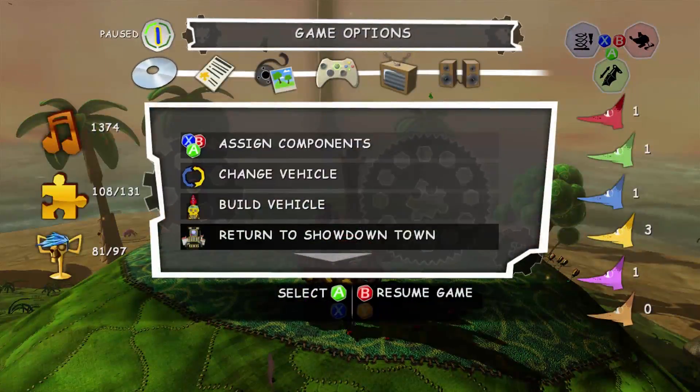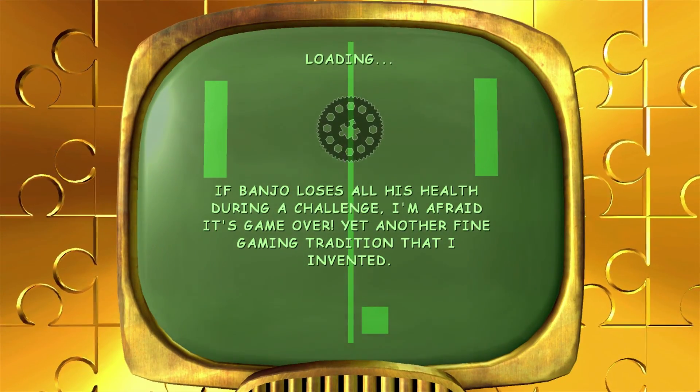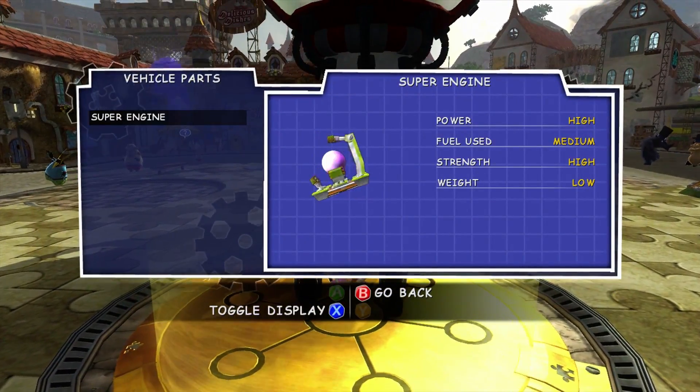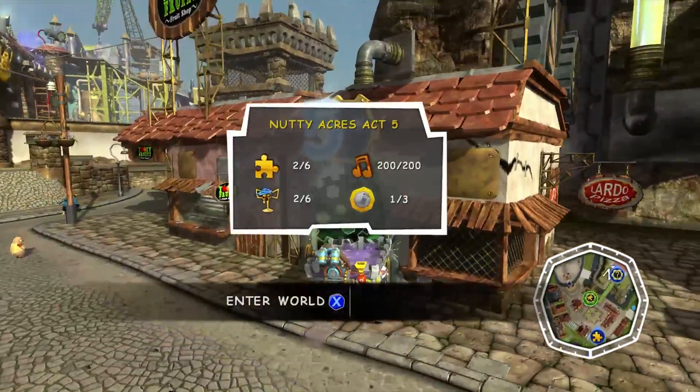And now with that, we've got two missions complete. So I'm gonna go back to Showdown Town, turn in those last two Jiggies — the first two Jiggies I guess we earned — and we'll get our last freebie. And this here, probably the best freebie in the game, is another Super Engine. So now we've got two of these guys. Let's go back inside and do some more Jiggy missions.